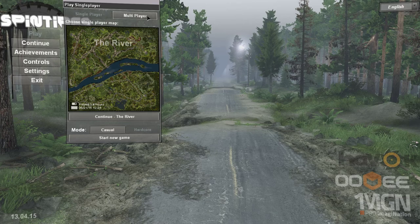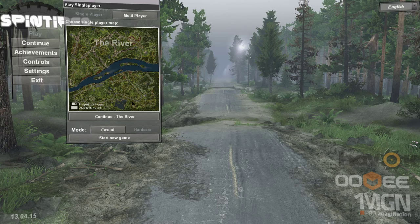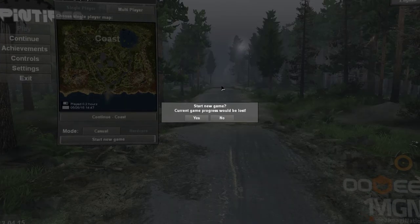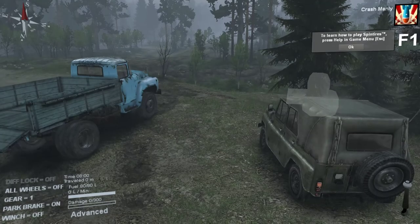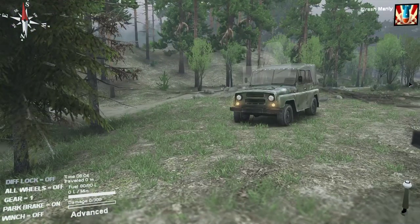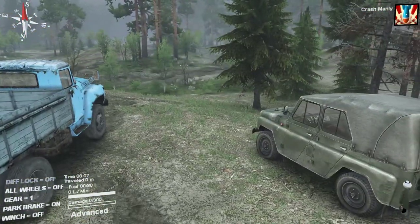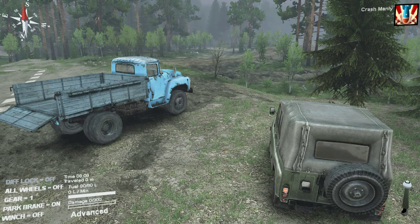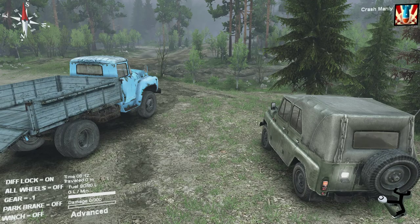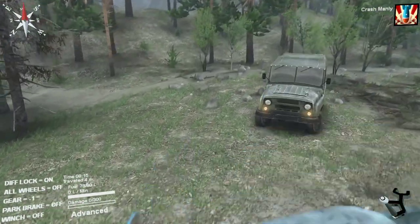We've got single-player and multiplayer options — I'm gonna do single-player, hardcore, which means if you're stuck, you're stuck. You can't just teleport back to the garage. I'll do the coast; I'm most familiar with it. On every different map they load you out with different trucks, basically. The two choices here are the four-wheel drive classic UAZ or that two-wheel drive farm truck over there. I love the UAZ. You've got your choice of automatic and standard shift — I'm using standard.